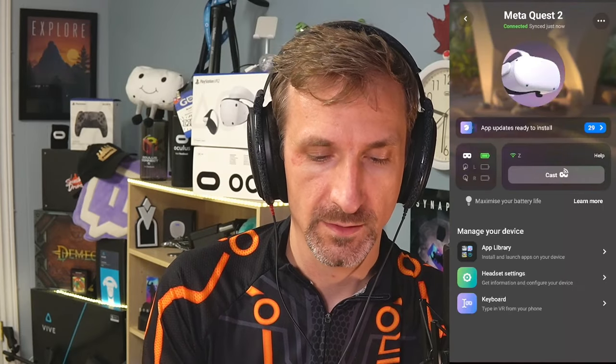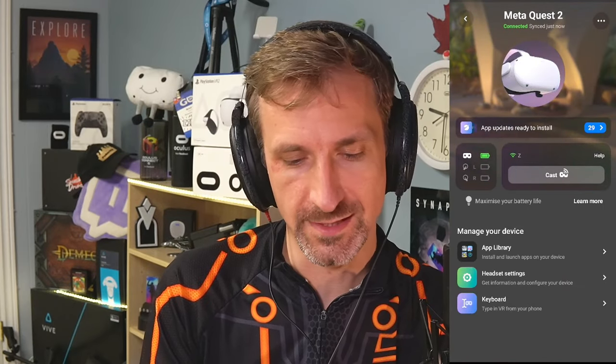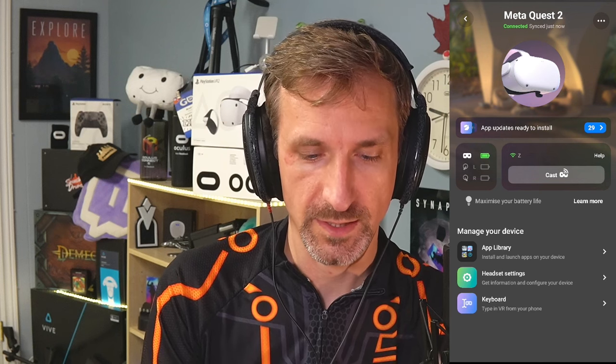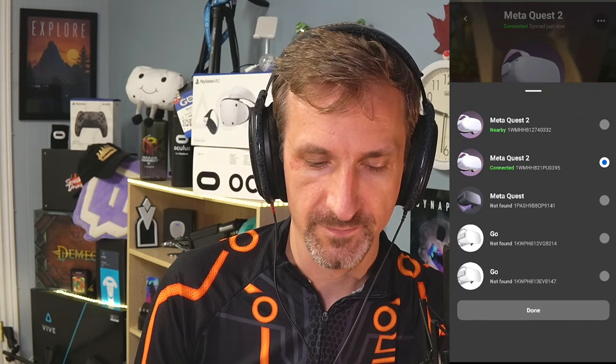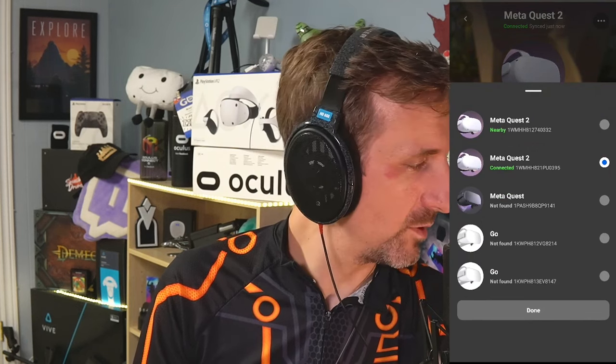Click on devices. This is showing me my currently synced Quest, but maybe that's not what we want to connect with. Instead, I'll click switch devices and I'm on — I'm paired to this guy.